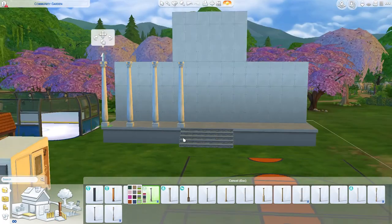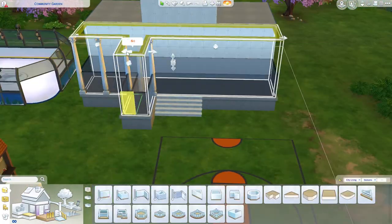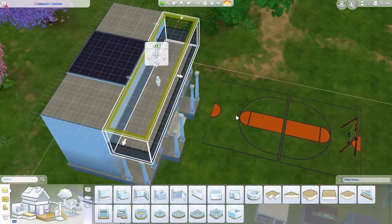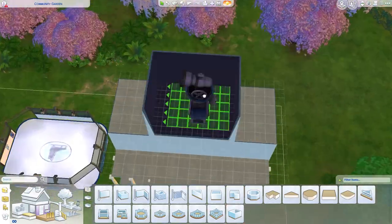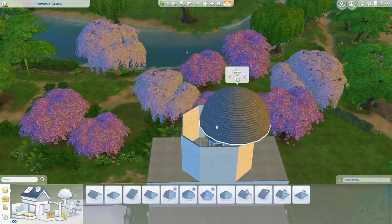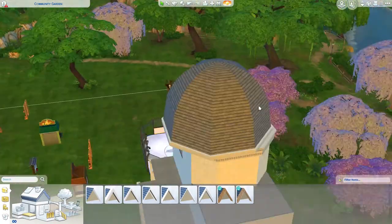This is kind of my second build video built for the Eco Lifestyles pack. I wanted to make this awesome community garden, and I got this idea — it ends up turning into more of a town hall area, like a big park out front. It's kind of fun. I can definitely see my Sims using this build for sure.